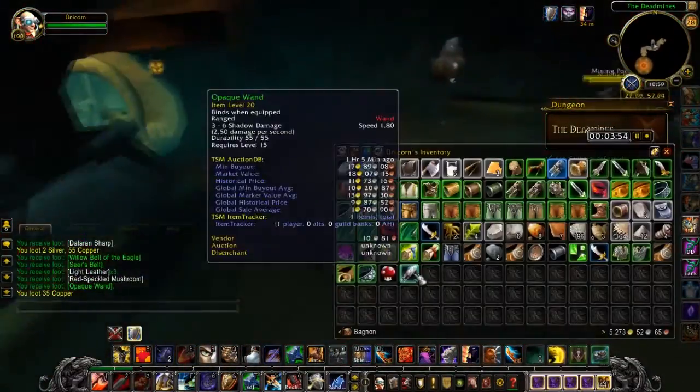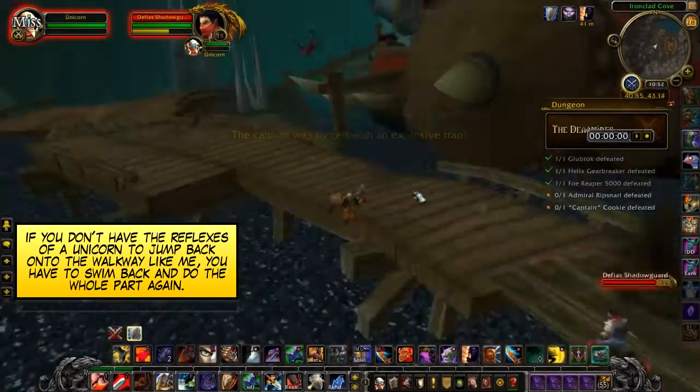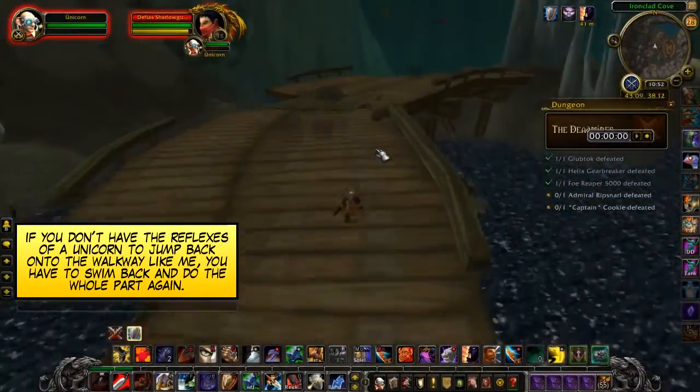The next tunnel has another chest, and the casters in these packs actually follow you. The last door doesn't need a boss to open — you just use this cannon. Make sure to avoid the other cannons that get fired at you on the way to the ship.